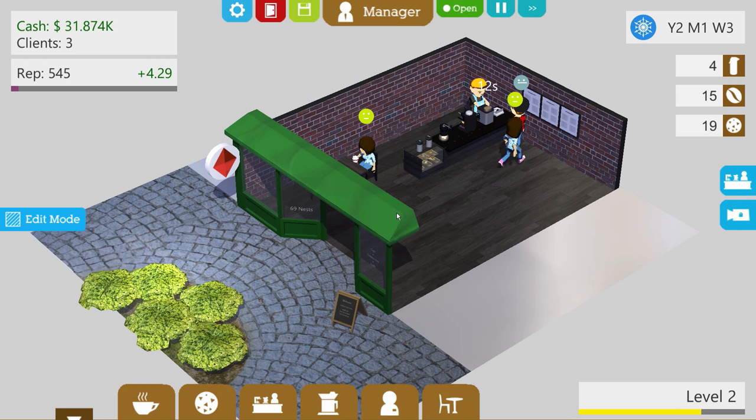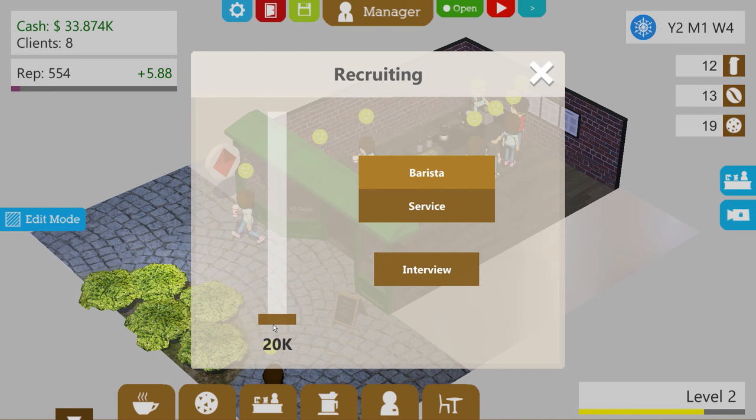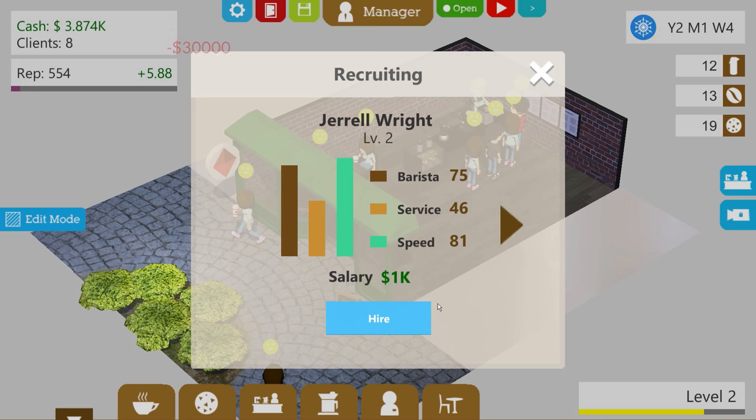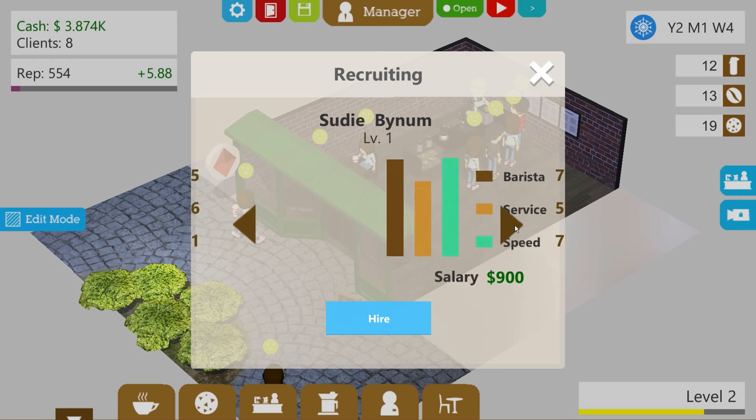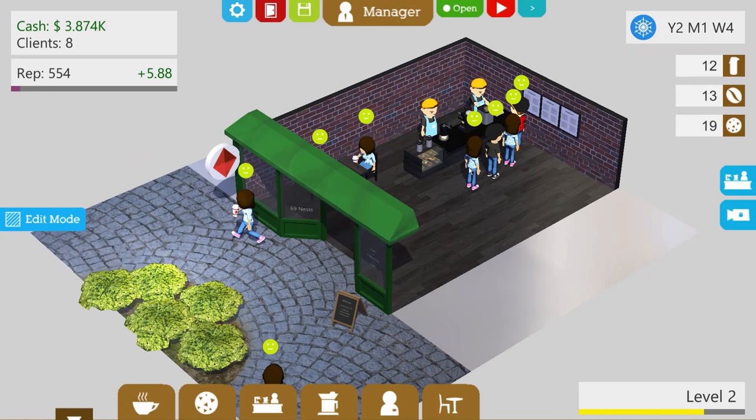We're almost at level 3! I wonder if I should hire somebody else now — we're up to $31,000. Everybody's sitting down — people are coming in! Let's actually hire somebody new. We'll do an interview... that's all of our money right there! Let's go for $30,000. Interview — Jerrell Wright, costs $1,000 a month. 75 speed, good speed, service is kind of bad but everything else is pretty good. I'm gonna go with this guy for the speed. Let's hire him! We have two people now.